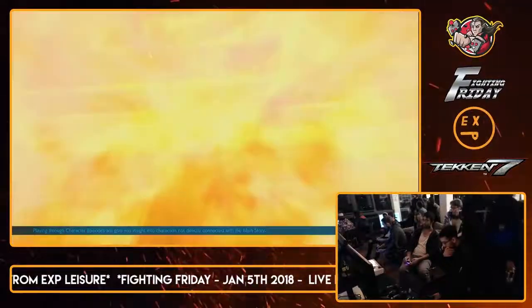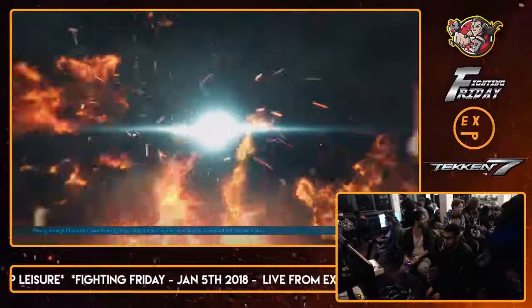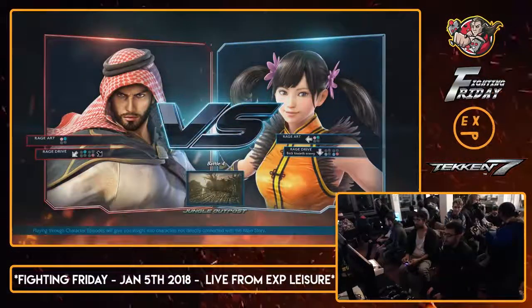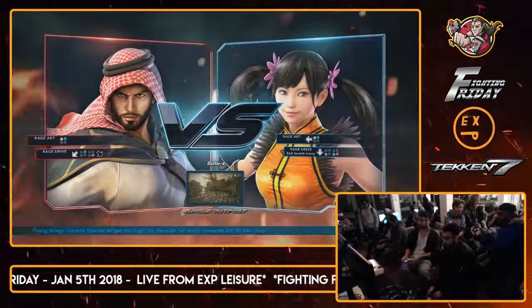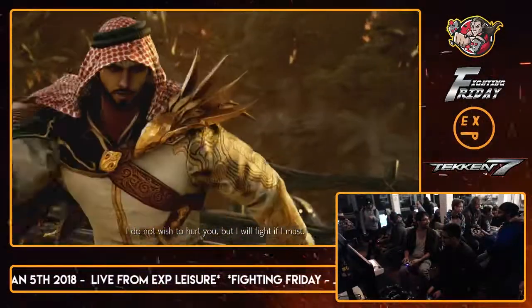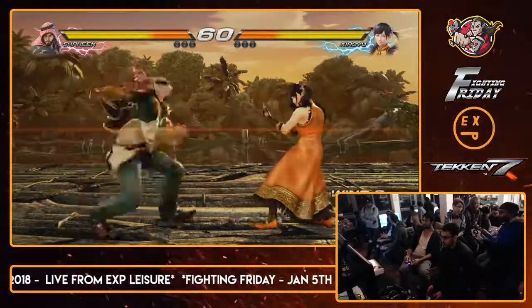He's faced with Ling Xiaoyu. He keeps getting better all the time - I face him. So we have Shaheen versus Ling Xiaoyu first up. Just as I said before about characters we don't really see - and we see someone actually using Shaheen, so this is great. We see how he does against Ling Xiaoyu.